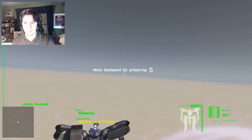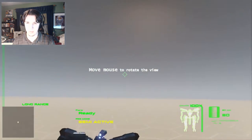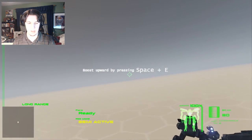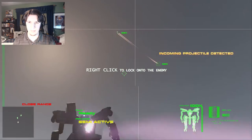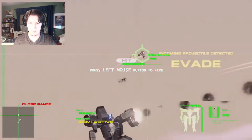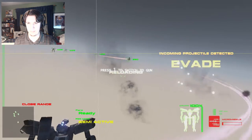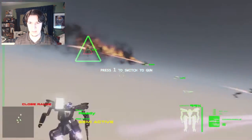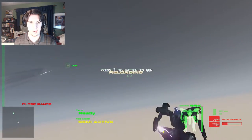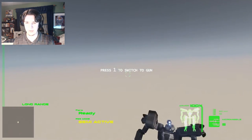I'll go ahead and give you guys a little bit of a play on this. I'm just testing out my WASDs, up, down, around, and mouse. It's actually the letter first and then space — just FYI, guys. This is a really fast-paced game, so if you like fast pace, this is definitely for you.